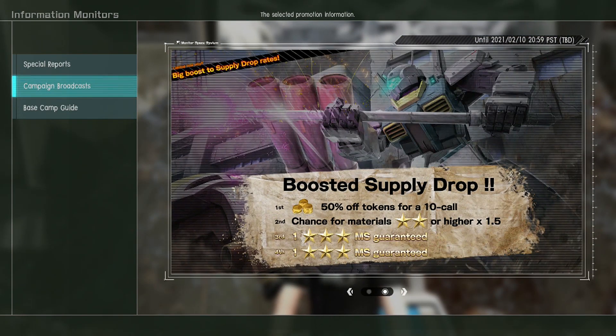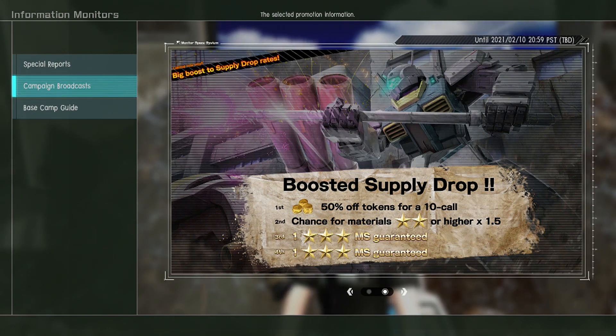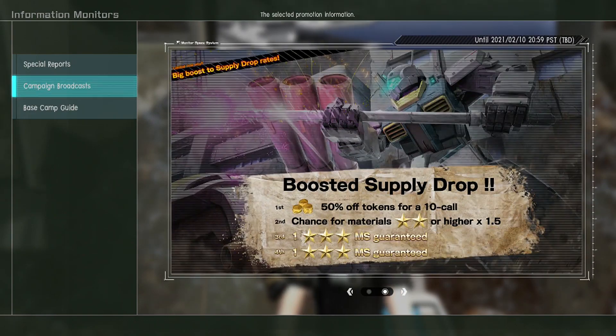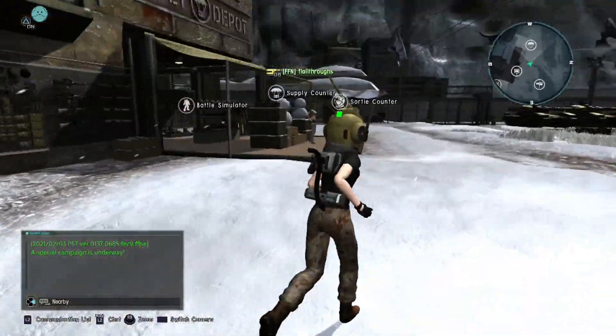There is a boosted supply drop right now — half off 10 spins, so 15 tokens for that. We're going to do that as part of this. And if you go to the third and fourth spins, you get a guaranteed three-star MS. That is, of course, a lot of money.